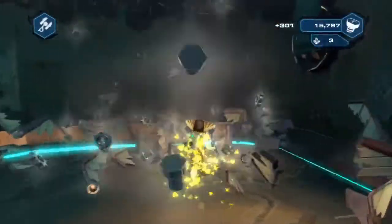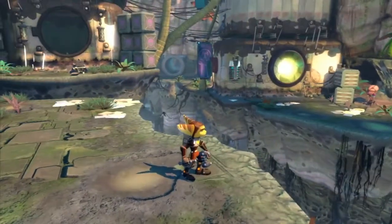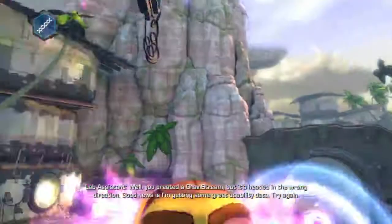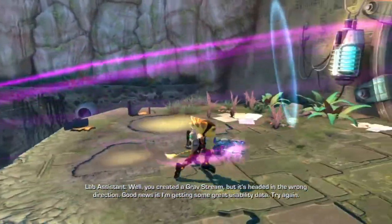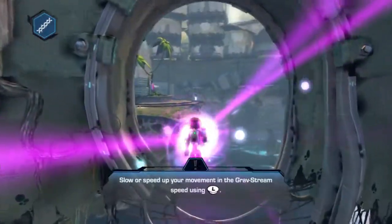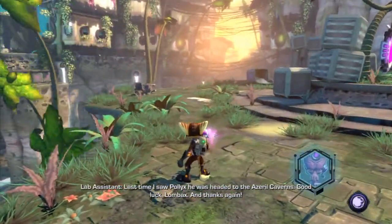A lot of Ratchets are not simple-brained, and I have Clank on my back too, he helps me out. Seems like the only one I can really do is this one anyway. 'Well, you created a grab stream but it's headed in the wrong direction. The good news is I'm getting some great usability data — try again.' Wow, what a jerk. I guess you always have to face the direction you want to go first and then — there we go, alright, I got this. 'Good luck, Lombax — thanks again. Just do the circle.'